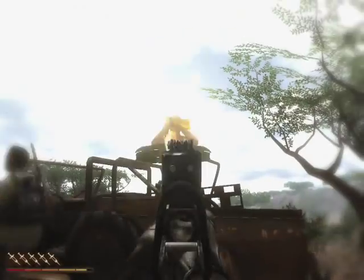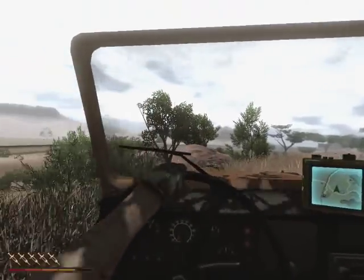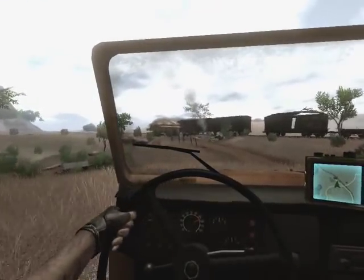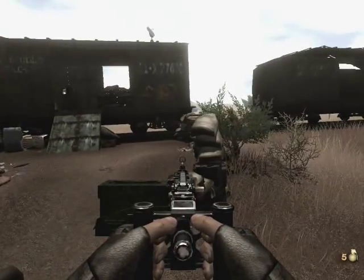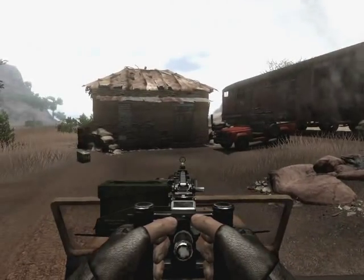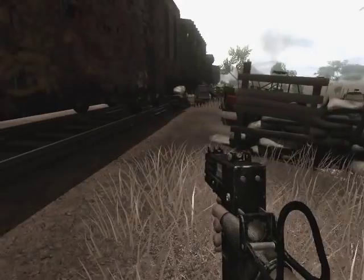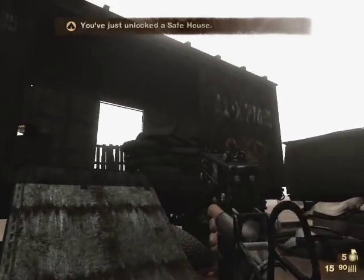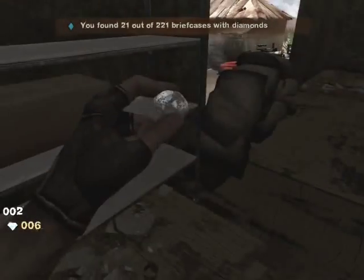Rock and roll. Take care of those guys. Couldn't show off that last guy at the safe house there. Safe house unlocked. The diamonds are up in there — let's go grab them. Cha-ching! Six diamonds, that's great.